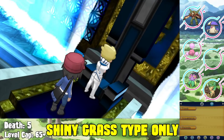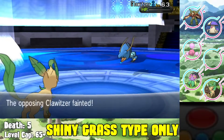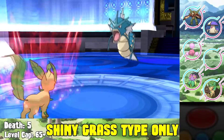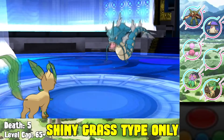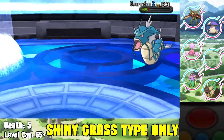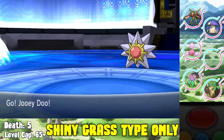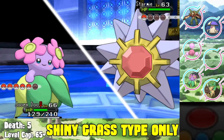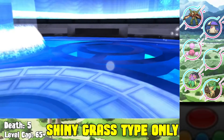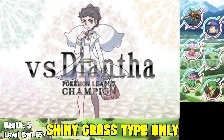Siebold is the water type Elite Four member, and we use Leafeon for the first time. Leafeon one-shots Clawitzer, then Leaf Blade knocks out Barbaracle. Gyarados comes out and gets three Dragon Dances up against me while I repeatedly use Leaf Blade - then it Ice Fangs me and I somehow live it comfortably even at plus three. I knock it out. Against Starmie I switch to Bellossom, take a Psychic crit with a Special Defense drop, go for Leaf Storm which crits and knocks it out. We beat Siebold without losing a single Pokemon.